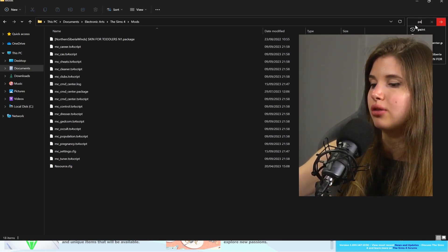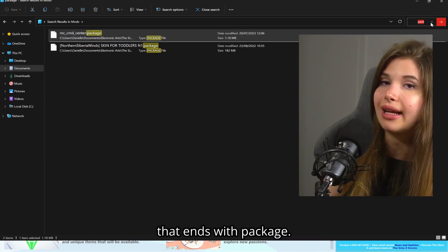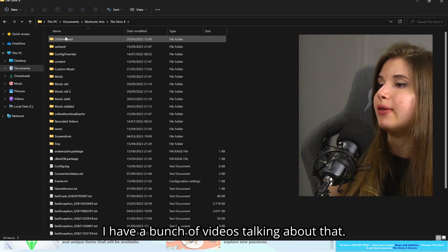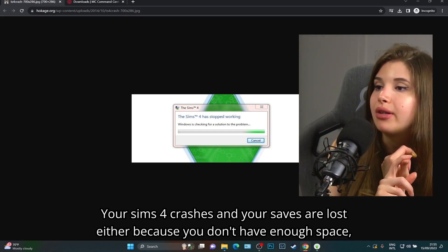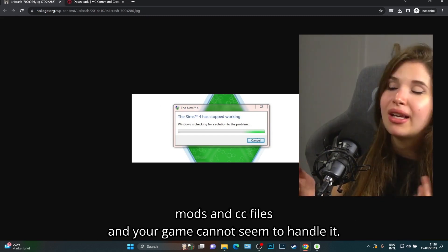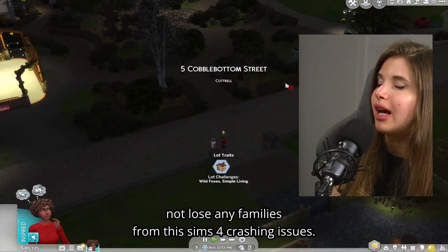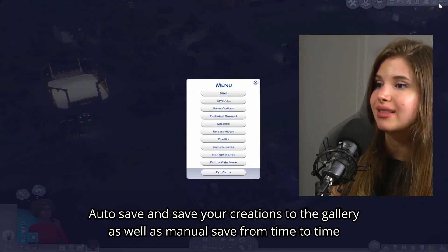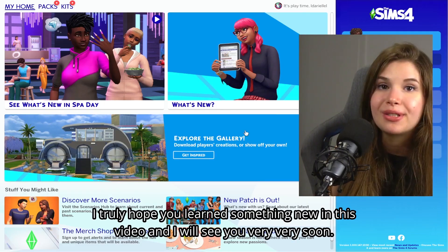After an update, delete mods with .ts4script or .package extensions that are known to break. You can type 'package' in your folder to find them — for example, the MCC package file. Your Sims 4 saves can be lost due to insufficient disk space, broken mods or CC, or too many mod files the game can't handle. Save your sims and progress using autosave, save to gallery, and manual saving as often as you can.